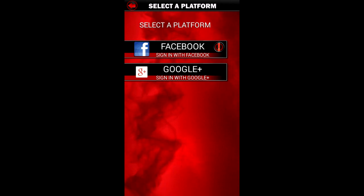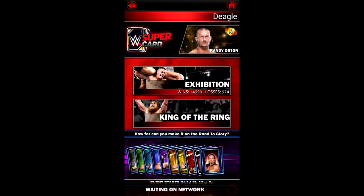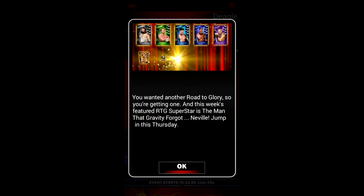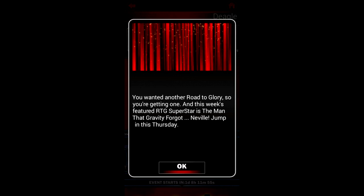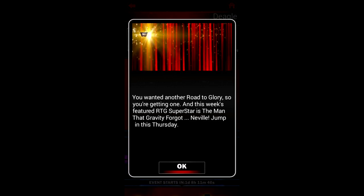Let's go ahead and see. I've got to log in first - I'm going to log in with Google+. Let's see if it works. Can I see Neville? Yes! It worked! I can see the Neville card and I can see the pop-up. Whenever there would be a pop-up announcing the next Road to Glory PCC, I'd get the pop-up but without the image up top. So finally, it's been fixed.